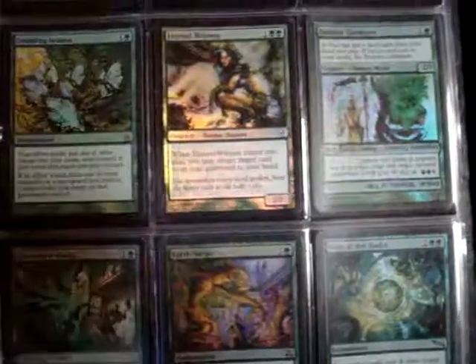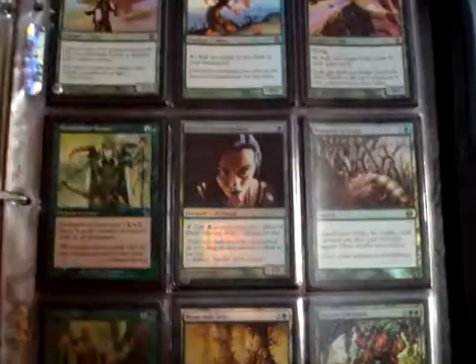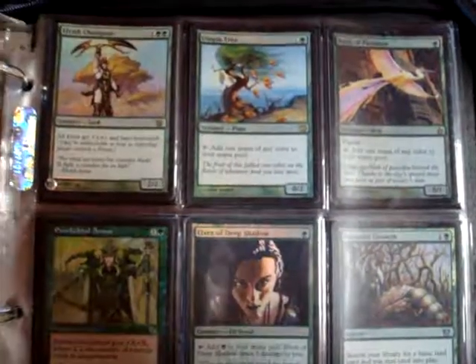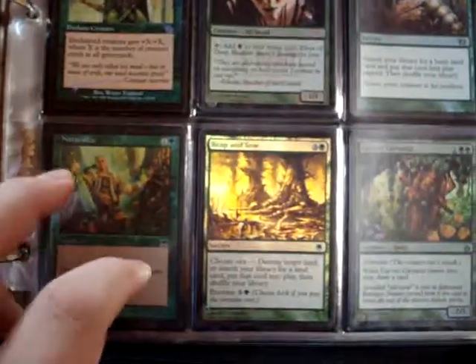Foiled Eternal Witness - it's really nice. A lot of people wanted that from me. Foiled Bird of Paradise, and the Utopia Tree. Not as good as a bird but still looks nice in foil. Foiled Naturalize from Onslaught.